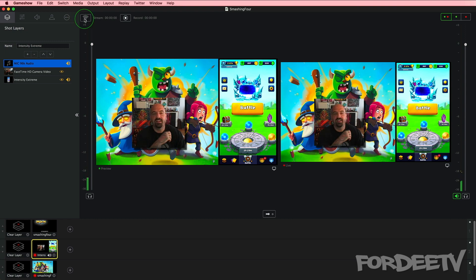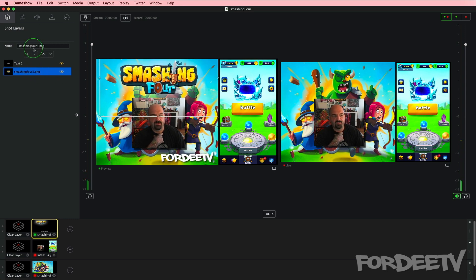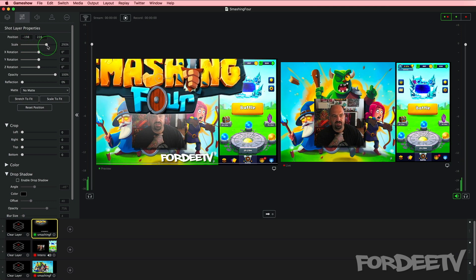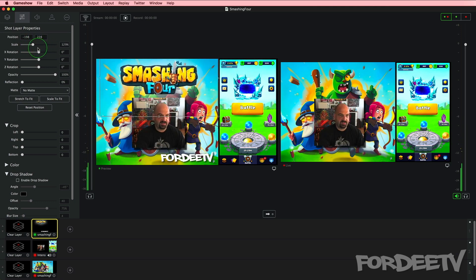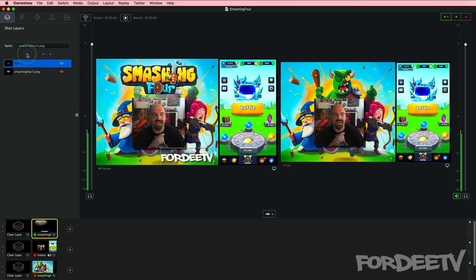Back to the tutorial. In the layer above I have two things: I have the text '40 TV' and I also have the Smashing 4 logo. You can adjust the sizes — for example, if we come over here we can change the scale of this. I'll press Command-Z on my keyboard to reset it. You'll notice that '40 TV' is actually just a text layer.